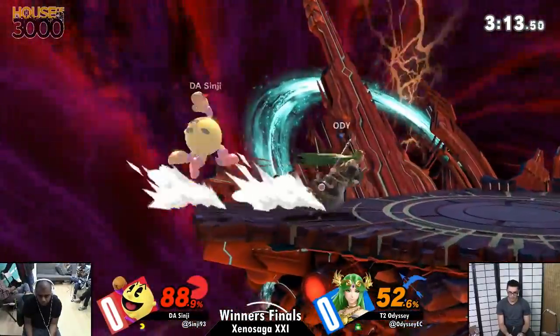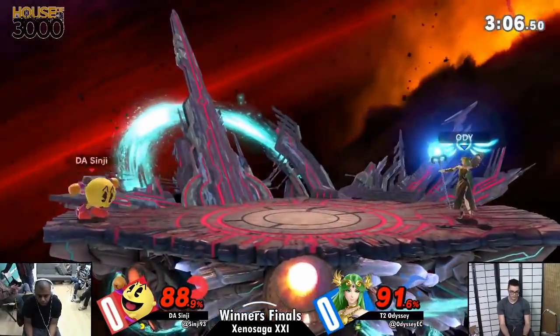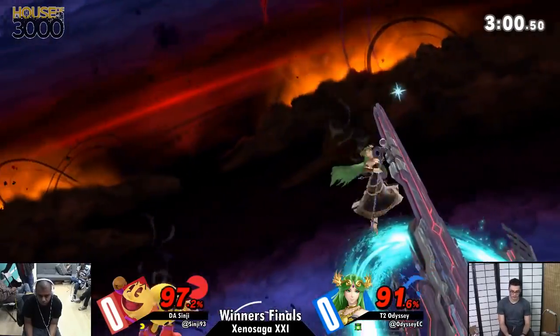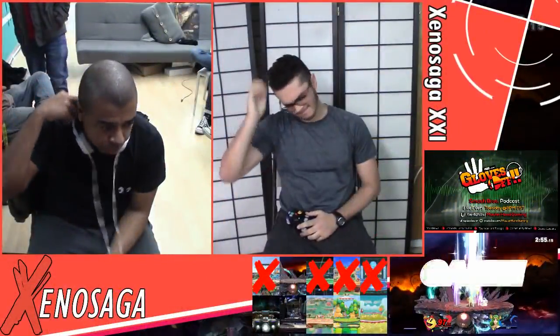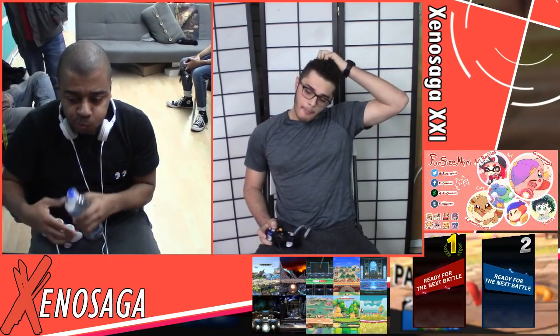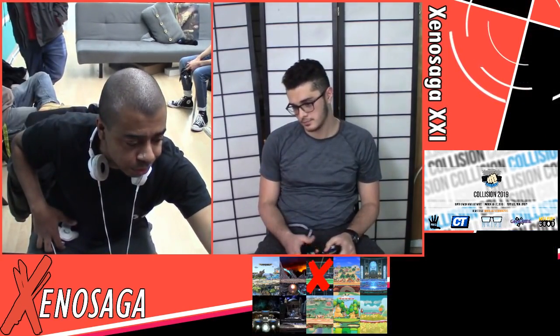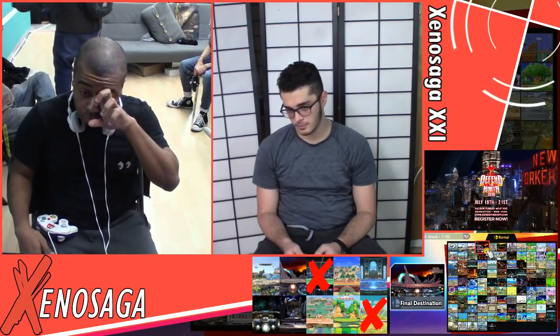Sinji trying to fight his way off the ledge — definitely really scary against Palutena, as Odyssey showed in that second stock. Good use of the key though, and just like that Sinji's in the lead. Odyssey had the lead for such a long time, but Pac-Man's strategy doesn't really change. The bell is naturally a very solid anti-air because of that upward arc — it covers a lot of the aerial play Odyssey wants to go for, and Sinji's always catching him on the short hop, so he'll be able to reach with up smashes.